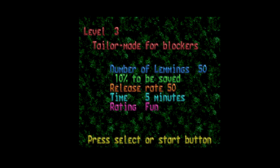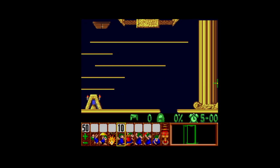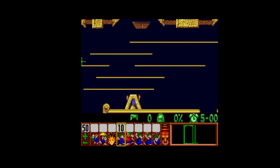Tailor made for blockers. Release rate 50. I've got blockers — let's have a look. I'm going to... I wonder where they drop from. Oh, so they're going to drop from there. So I need to put my first blocker — depends which way he goes. Is he going to go right?